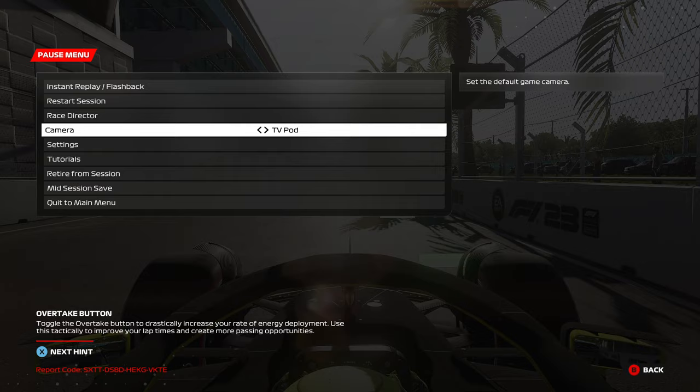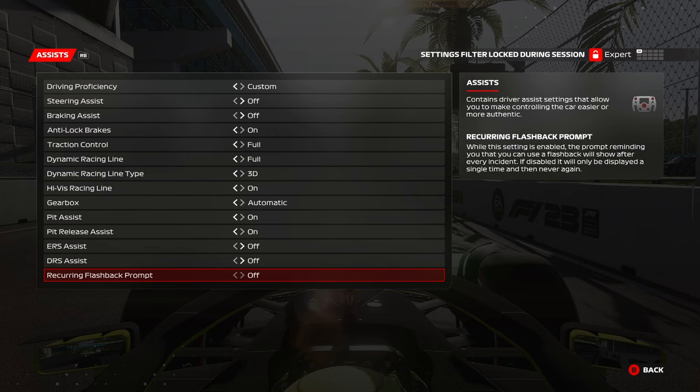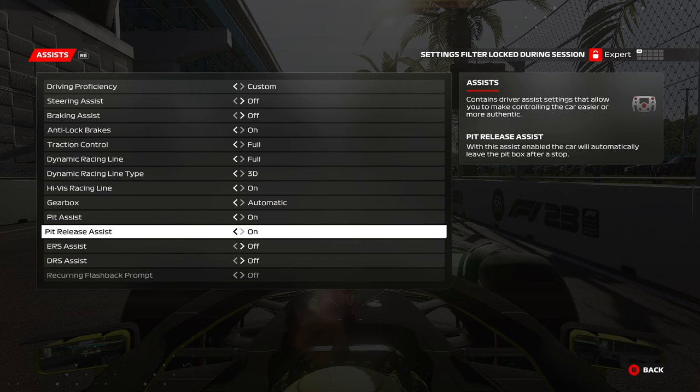However, we can also enable automatic ERS by going to Settings, then Assists, and over here we have ERS Assists. Make sure that you have the settings filter set to expert.